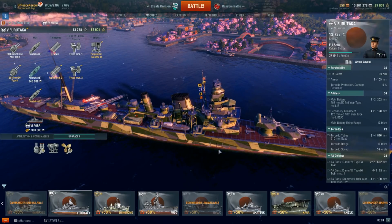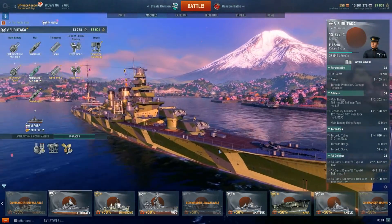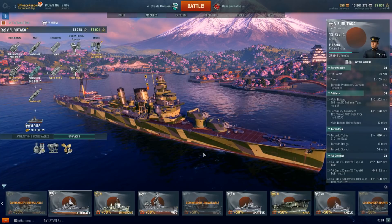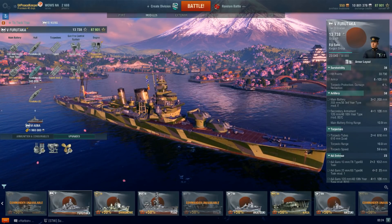Furutaka would go on to fight in the Battle of Cape Esperance, but shell and torpedo fire from the Gleaves-class destroyer USS Duncan would sink her. The detonation of Furutaka's Type 93 Long Lance torpedoes is listed as a contributing factor to the sinking of the cruiser.